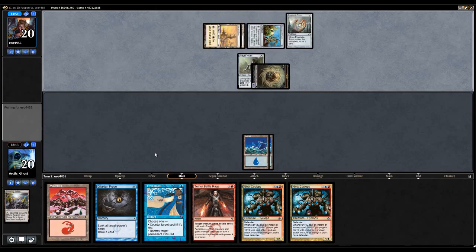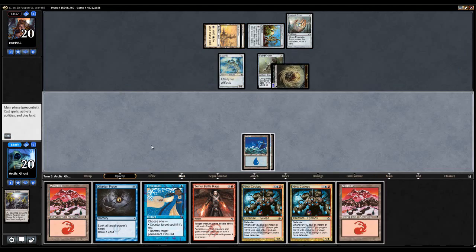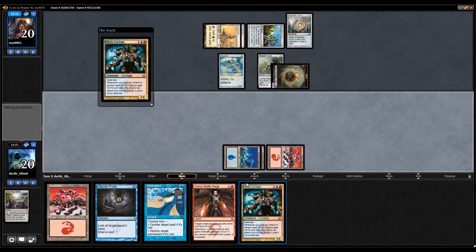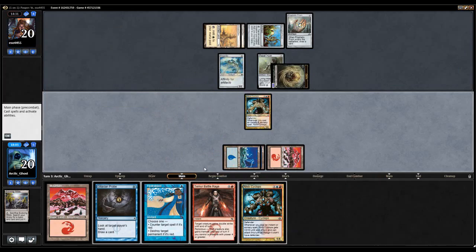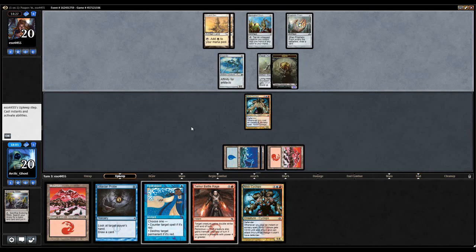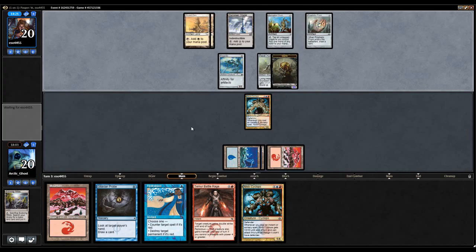I can't play a fourth land next turn anyway. That has to be off the top — I have to imagine my opponent would have cast it last turn instead of this Springleaf Drum. Alright, my opponent cast Prophetic Prism and a Frogmite — keep coming! That's six artifacts. My opponent didn't pass go apparently. We're going to cast this because it allows us to win next turn possibly, and if my opponent kills it at least next turn we get to cast it with Hydroblast backup.